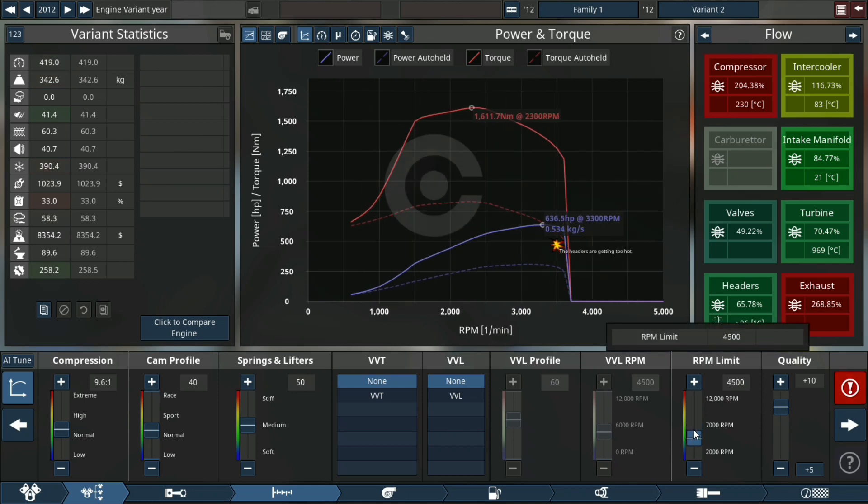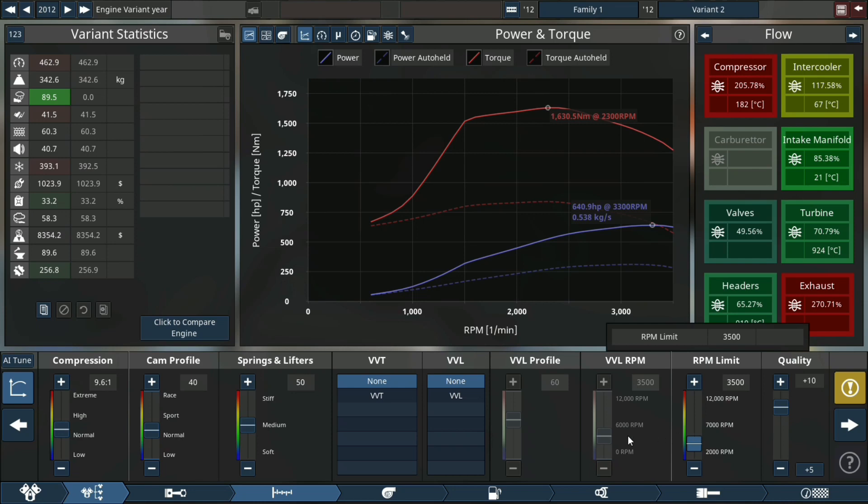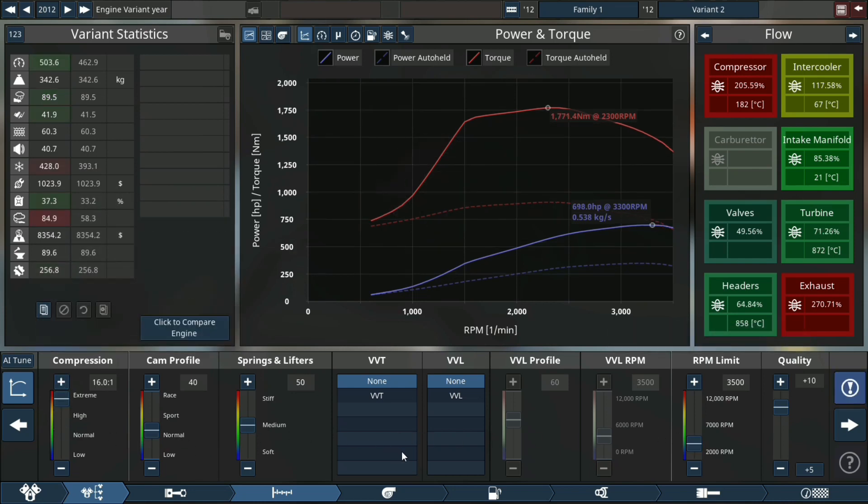Drop that down to 3500 RPM. Diesel things. Highest compression — of course.